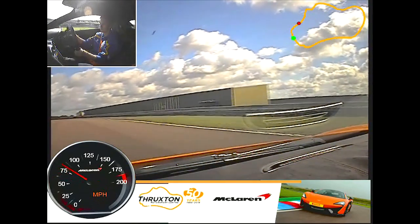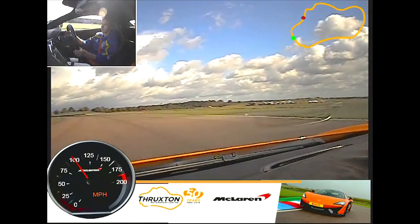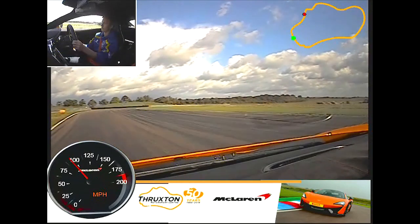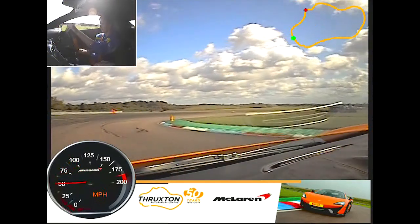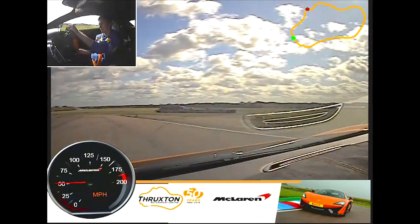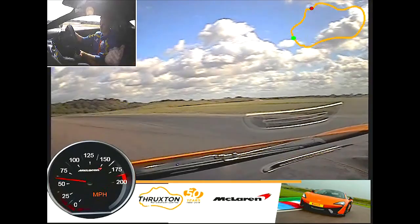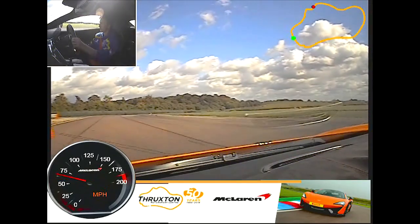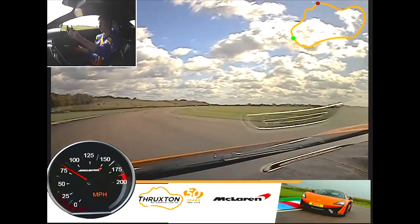Start to bring it in. Straighten up. Off the throttle. Hard brake. Fourth gear. Off the brake, gentle throttle as you come around. Keep it coming. Middle of the circuit, back over. Look through this apex — to your exit. Unwind the steering. Fifth gear.